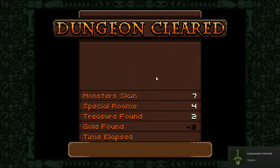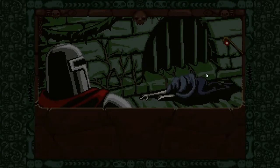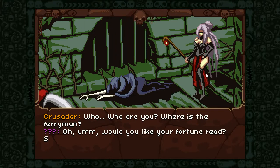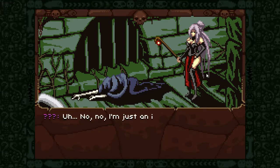Alright. Monsters Lane: 7, 4. Four minutes. Who are you? Where is the Ferryman? Would you like to read your fortune? Special offer — your first time is free. What are you, a witch? Oh no, no — I'm just an innocent villager.